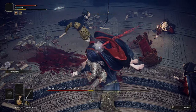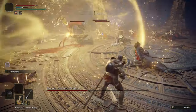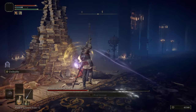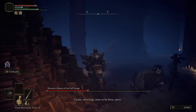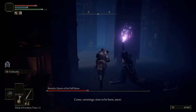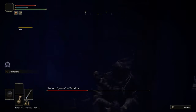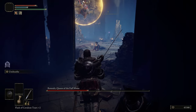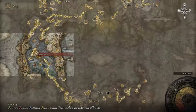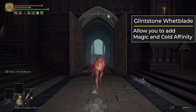Speaking of summons — once you're in Liurnia and inside the Raya Lucaria Academy, you can pick up the Marionette summon. The Marionette is very good because with your base stats you're able to cast it, they stay at range so they don't interfere with you, and they do a decent amount of damage. I don't like melee summons because they get in your way, so I'd suggest picking up the Marionettes — they're really good.